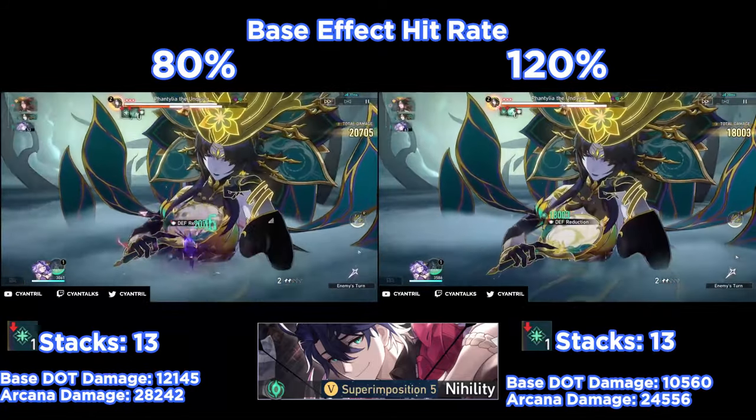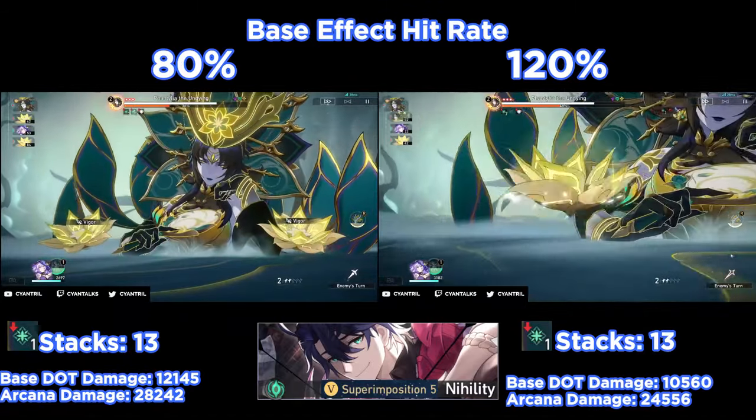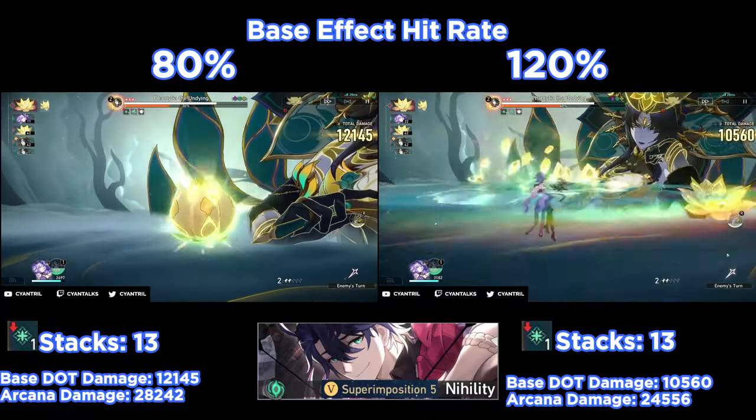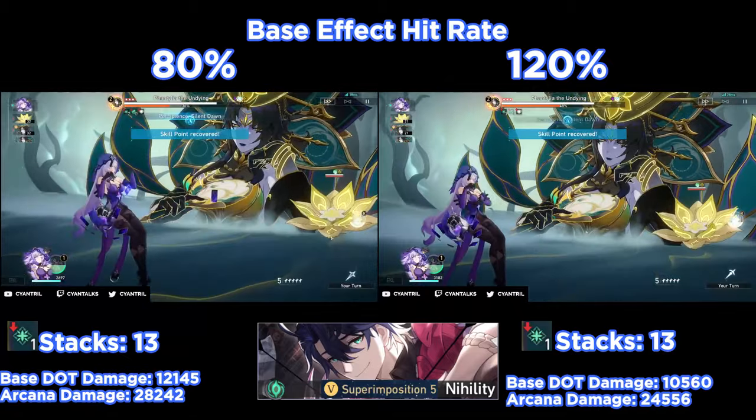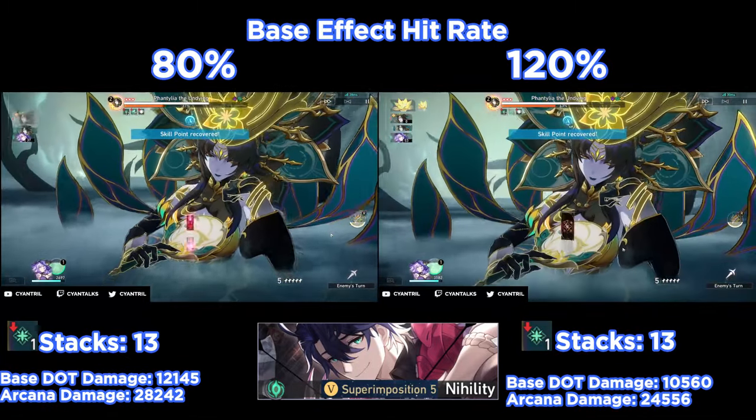Sample's Light Cone is probably the most practical for free-to-play players in terms of damage. It's the easiest to obtain and it provides you with the effect hit rate boost, and you get a good damage over time boost as well.